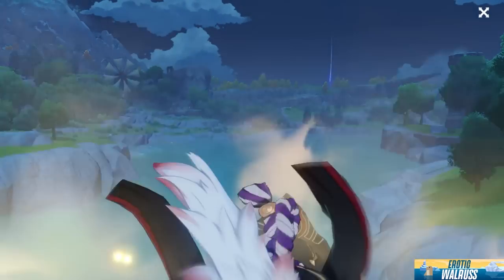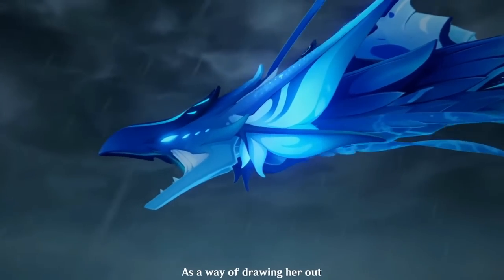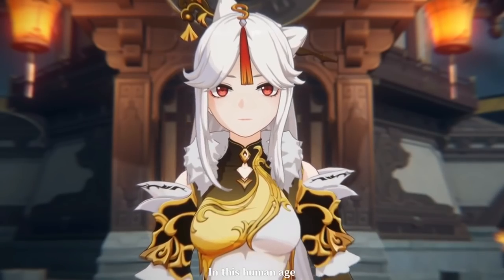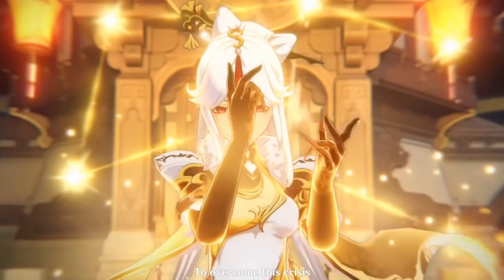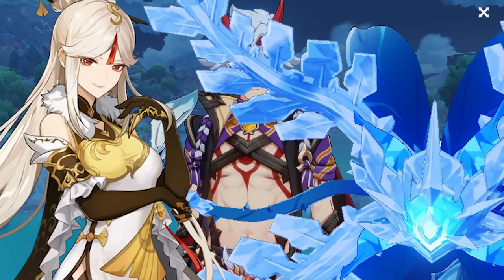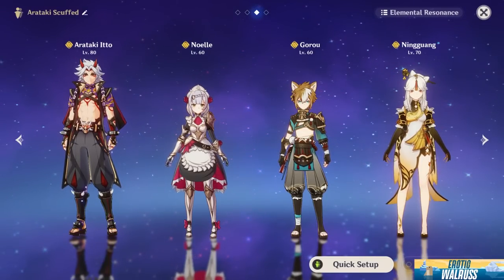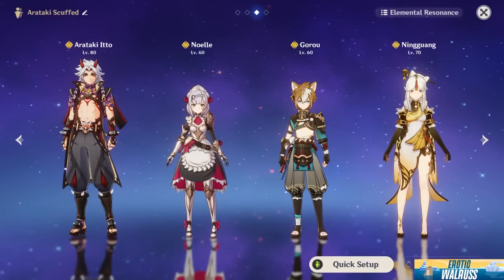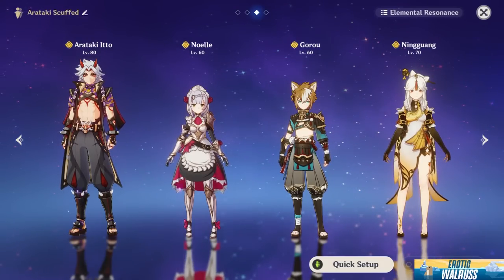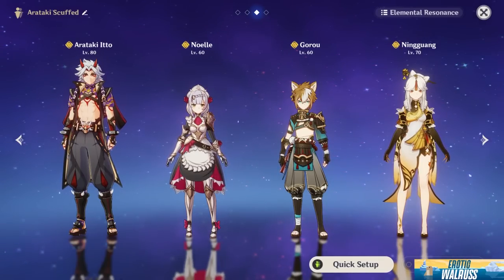Ningguang's Jade Screen gives a sizable buff to your Geo units, and she can play the role of burst support — switch to her, use burst, then switch out. If you remember the earlier days, Ningguang was once regarded as the queen of burst DPS, able to one-shot most world bosses at the time. Nowadays less so, but don't take her lightly. This is a free-to-play team, but the damage output is actually quite insane. With Noelle on the team, you don't need Bennett, and you can share DPS between Noelle and Itto with Goro buffing — you're going to have a good time.